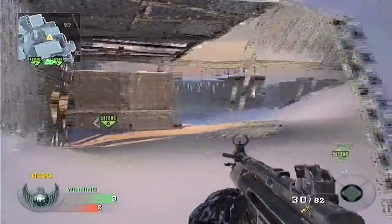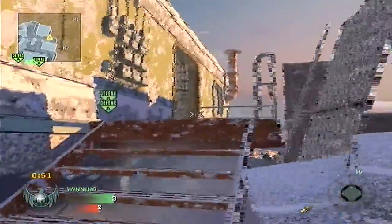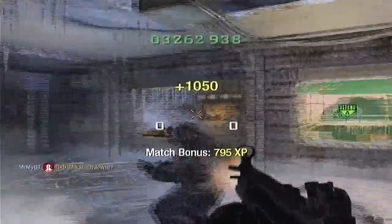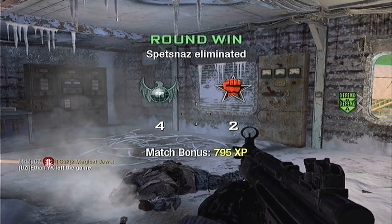I know I'm chasing after them and I got a little cocky, but thank god they weren't too good. So I flash them — tactical nades again. I shoot this guy in the face with a headshot, and then I see that Claymore, but it's flashed. I get the last guy while he's flashed.